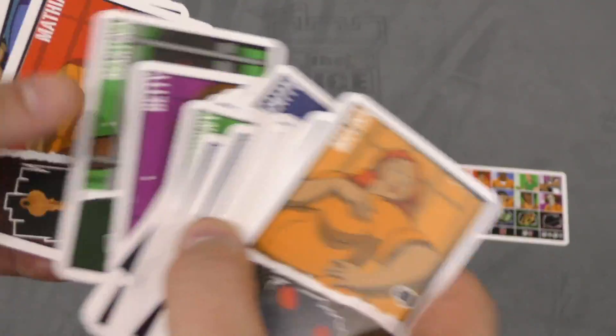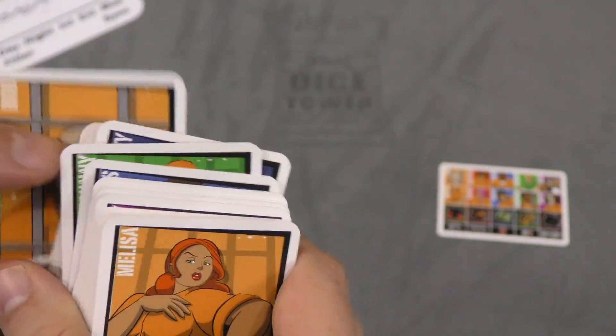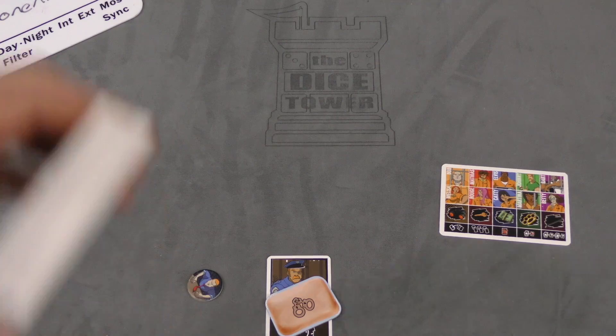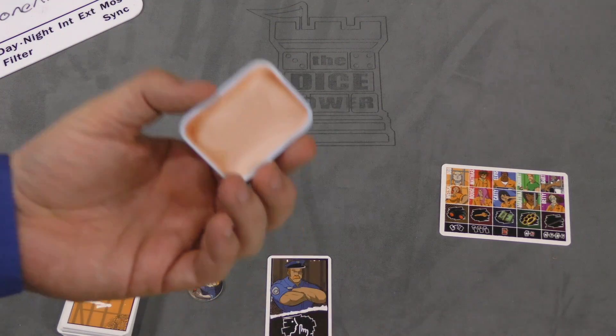The card quality is okay, the artwork is okay. There's a diverse group of people who've been thrown into prison. You don't remember what these do because they don't show icons on the card itself — you have to look at the reference card. And again, they don't give out enough reference cards.